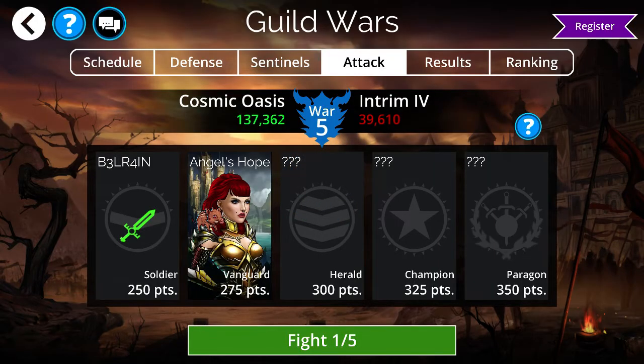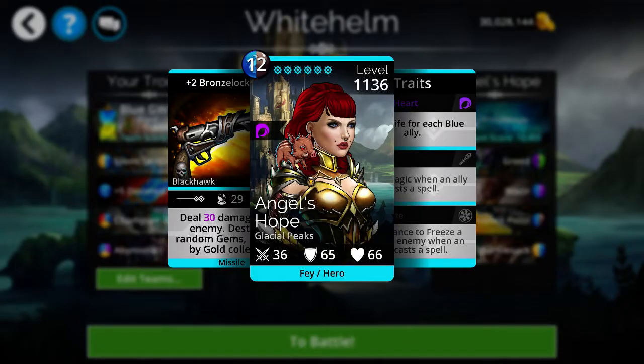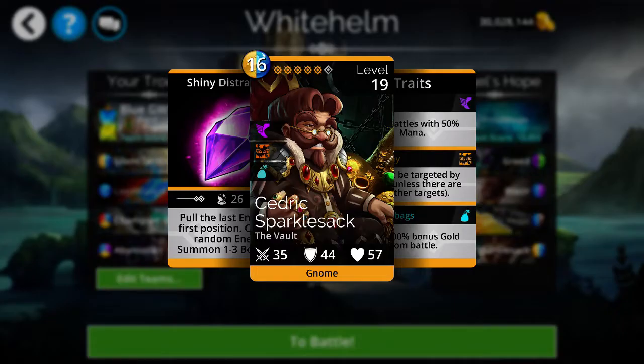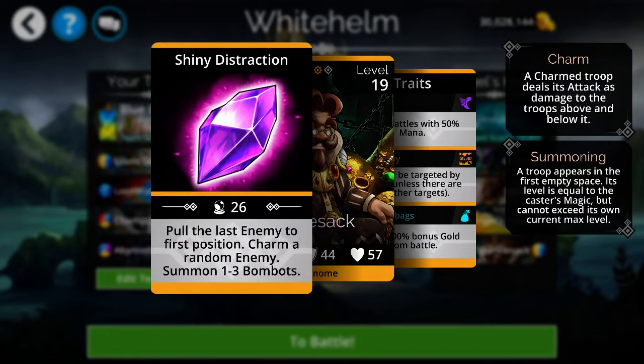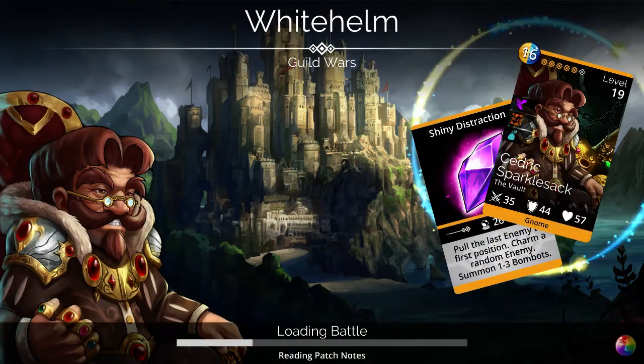Now we're on to the Vanguard battle. It's not really a dangerous team here; we just have to watch out for Cedric. Bronze Lock Pistol can be dangerous if it gets enough gold. The real danger is Cedric is going to pull the last enemy to the first position, which will switch out my Silent Sentinel for Abysnya — not really a game breaker, but it will slow down the battle.